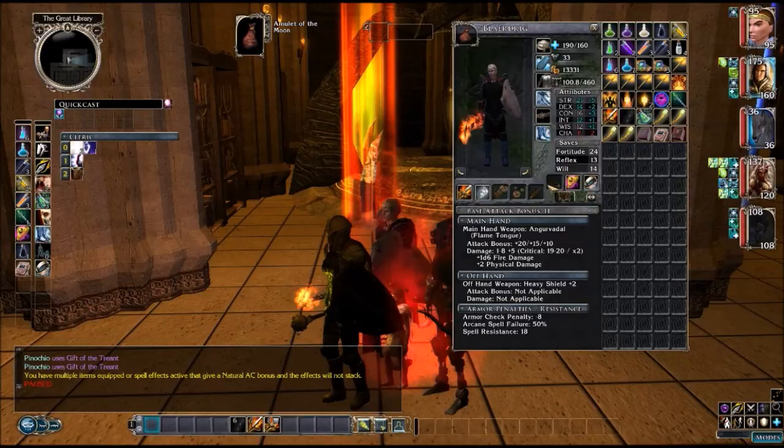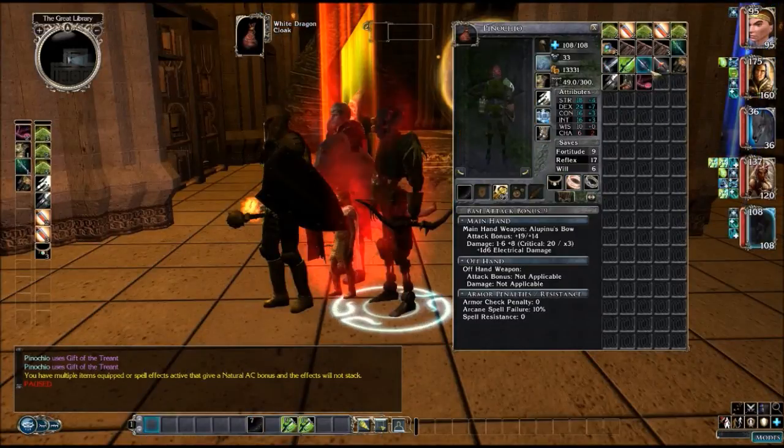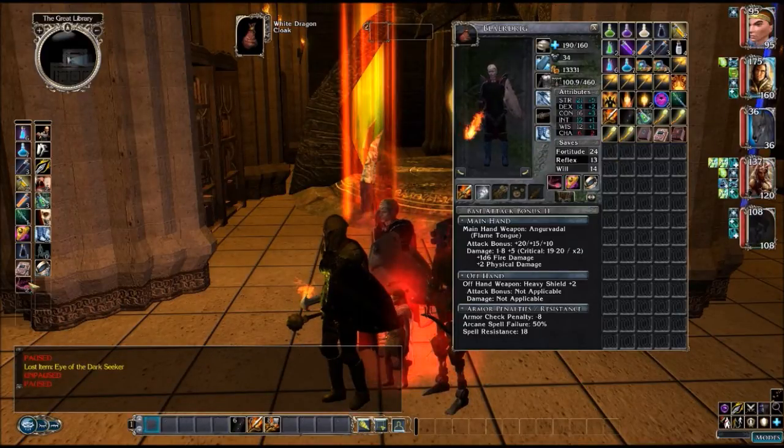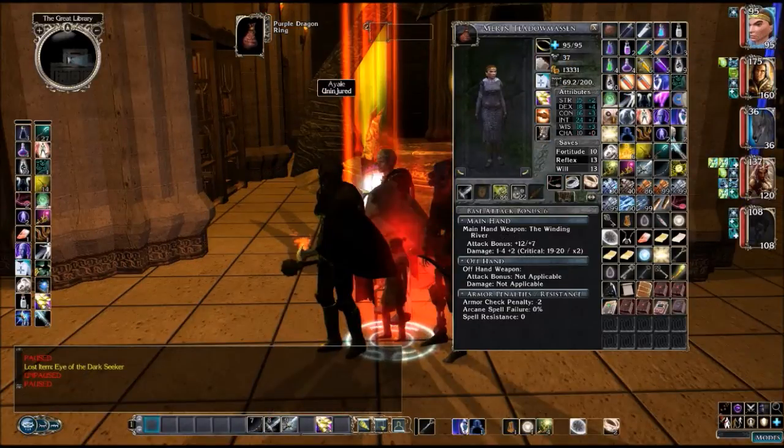He doesn't have a necklace because he already has protection for deflection. I keep forgetting that he has this book of nature of illusion that gives him a mirror image cast on himself once a day — something we should consider. He's now rocking a 34 for armor class, which is pretty nice. And of course I'm at a whopping 37 because I'm all important. He had his original natural armor plus 3 amulet, which is why there was an open slot. I'd rather have me be ridiculously high because I have the lowest hit points of anybody on the team.